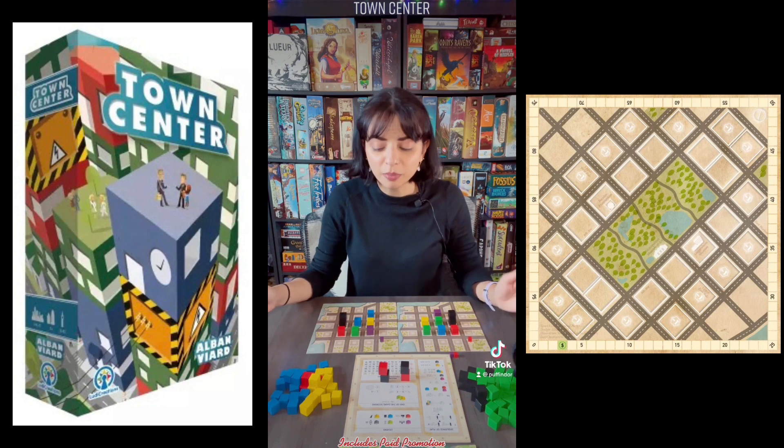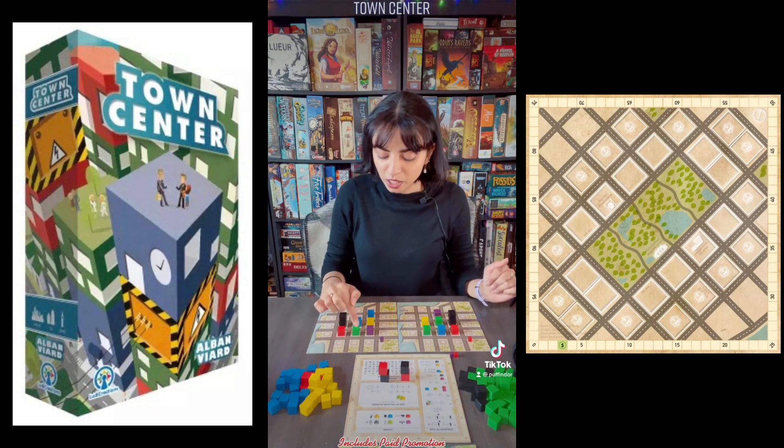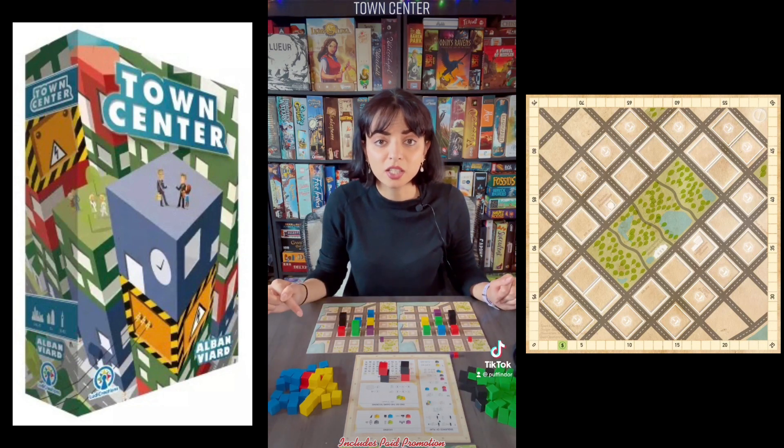During the development phase you can develop your residential and commercial buildings if they meet certain requirements. For example, this player would be able to take another green cube from the reserve and add it to their residential building because their residential building is adjacent to two or more office buildings.